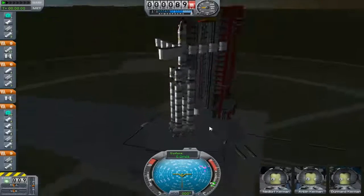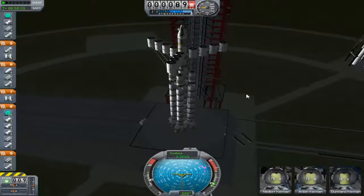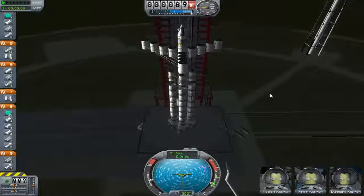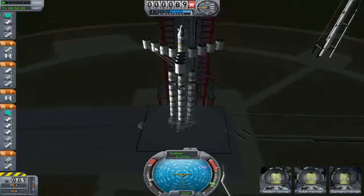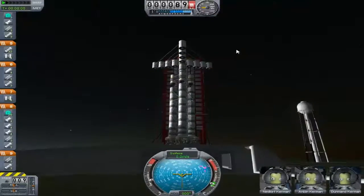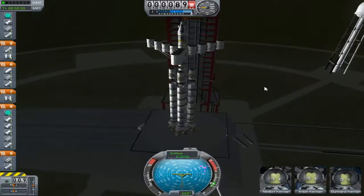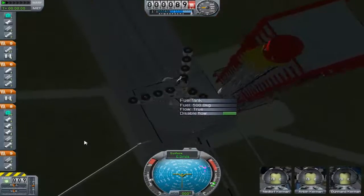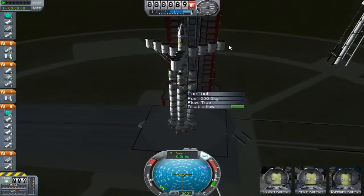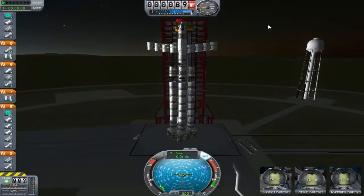Hello everyone and welcome back to Kerbal Space Program with me, Nehi Hobo. So here we go, Beta-3. Just as a very quick catch-up if this is the first time you're joining us: I spammed the spacebar and stranded our three first astronauts in space on an orbital path around Kerbin. We're going up to rescue them, and that's what this is at the top. I know this is very top-heavy and I'm not sure if this is going to fly particularly well, but damn it, we're all going to try. Failure is most definitely an option.